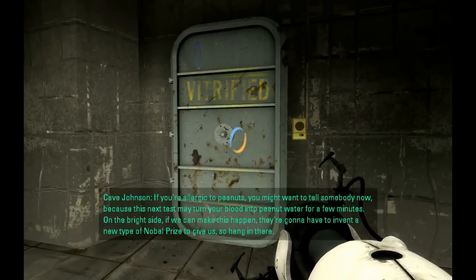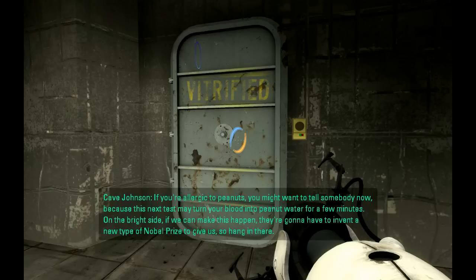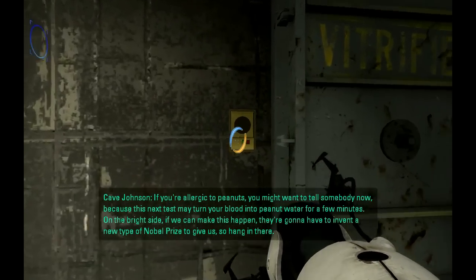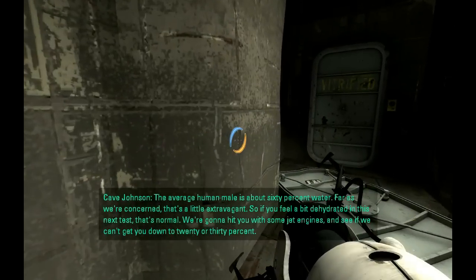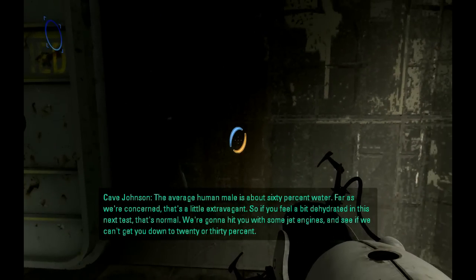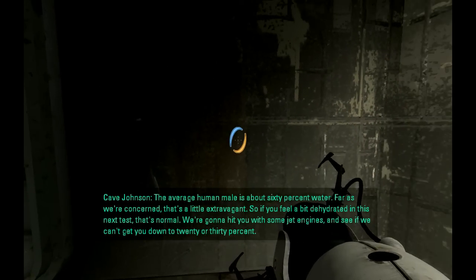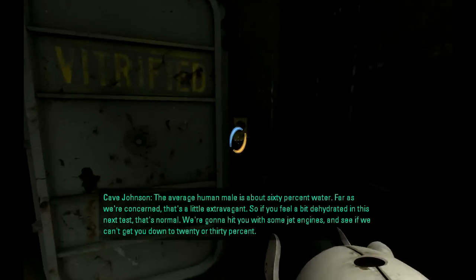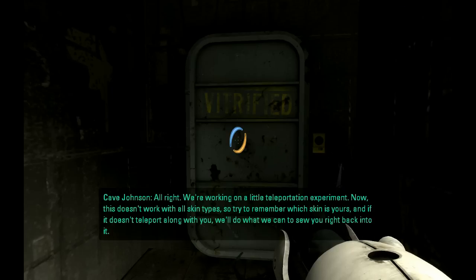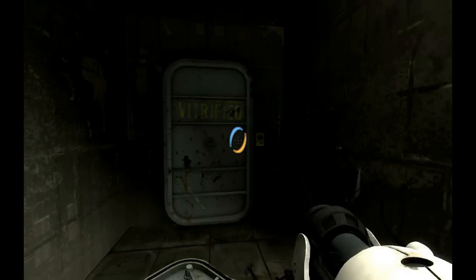Vitrified. If you are allergic to peanuts you might want to tell somebody now, because this next test may turn your blood into peanut water for a few minutes. On the bright side, they are going to have to invent a new type of Nobel Prize to give us. The average human male is about 60% water — as far as we are concerned that is a little extravagant. We are going to hit you with some jet engines and see if we can get you down to 20 or 30%. Also, we are working on a little teleportation experiment — if your skin doesn't teleport along with you, we will do what we can to sew you right back into it. These are great, I love these.